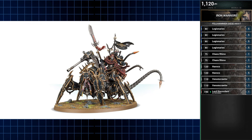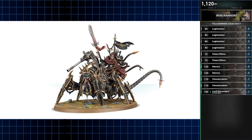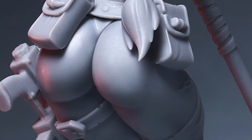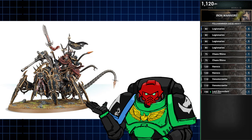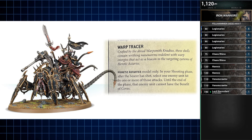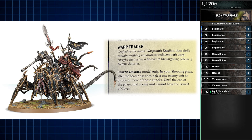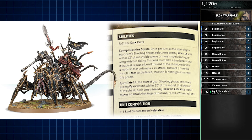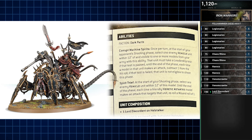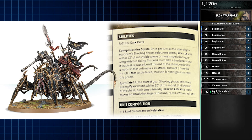Surging forward with the Venomcrawlers and Rhinos is a Lord Discordant, taken with a Baleflamer and Magma Cutter. While I loved the Disco Lord as an anti-vehicle scalpel, with 10th edition's vehicle toughness standards increase, his offensive capacity for vehicles unfortunately didn't increase in turn. But his abilities still want him near enemy vehicles, so in a stubbornly Iron Warriors move, we're doubling down. He's been given the Enhancement Warp Tracer, which lets him select an enemy unit hit with a shooting attack and deny it cover for the phase. This stacks nicely with his Spirit Thief ability — select an enemy unit within 12 inches, the same range as his Baleflamer, and all your units can reroll wound rolls of 1 for shooting attacks made against that target. Move this Chainglaive scalpel within 12 inches of an enemy vehicle, light it up, and blast away.